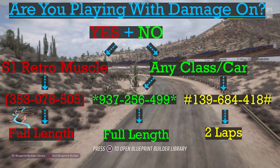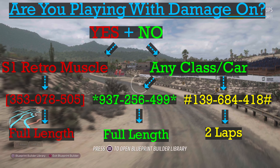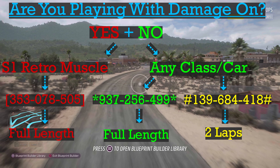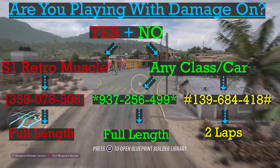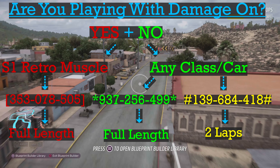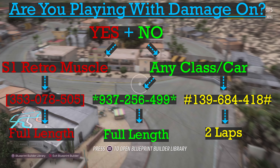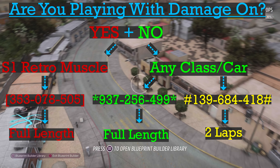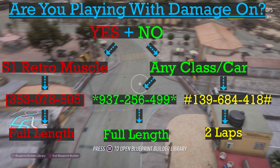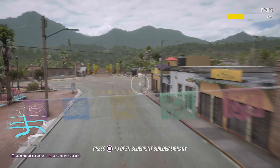For this track, it doesn't matter whether you're playing with damage on or off. What matters is if you're using an S1 retro muscle car or any other car class or car type. If you're using an S1 retro muscle, go ahead and use the share code with the brackets — this is the official NAFCAR race used during the NAFCAR season. If you're using any other car class or type, use the other two share codes. The share code in STARS is the full-length feature — all 6 laps. If you're looking for a shorter experience, use the share code with the pound sign — that's our 2-lap sampler.